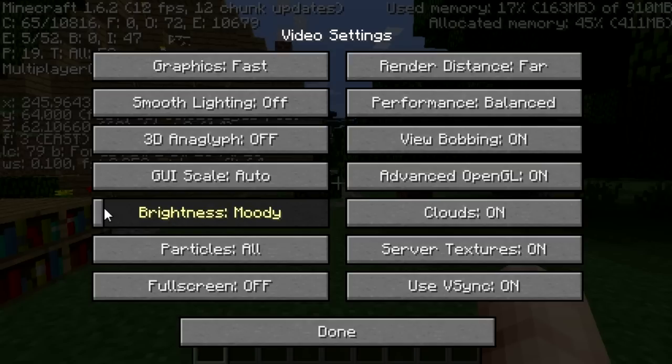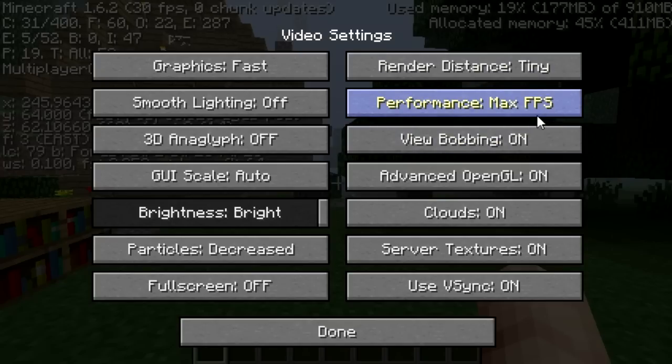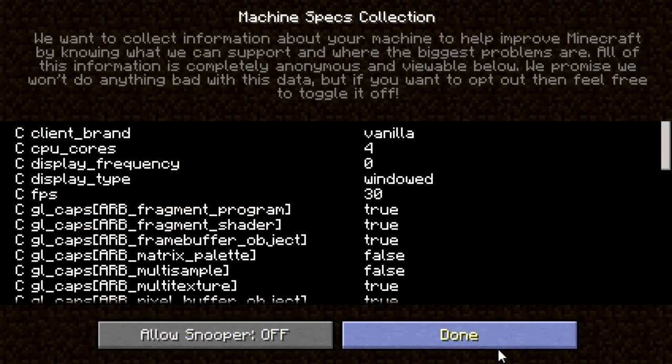Brightness doesn't really matter — I'll put it at 100% so I can see in caves without torches. Set Particles to Decreased, Render Distance to Tiny, and Performance to Max FPS. Max FPS basically uses all of your computer's power to get the maximum frames. You can also go to your computer's Power Options and set it to Max Performance. Turn View Bobbing off, Advanced OpenGL on, Clouds off, Server Textures off, and VSync off. Then go to Snooper Settings and turn Allow Snooper off.